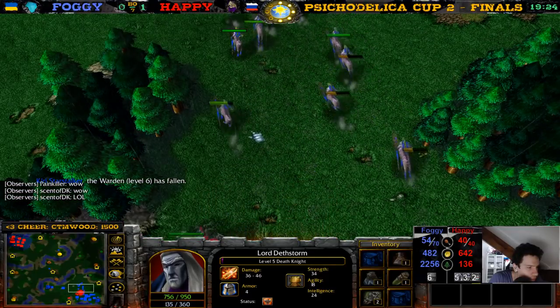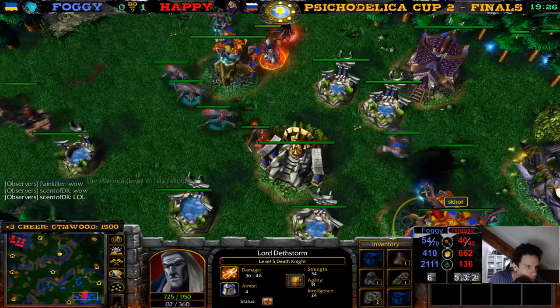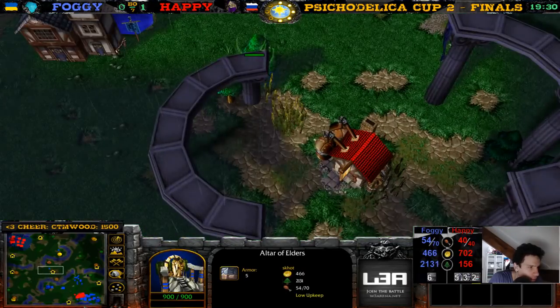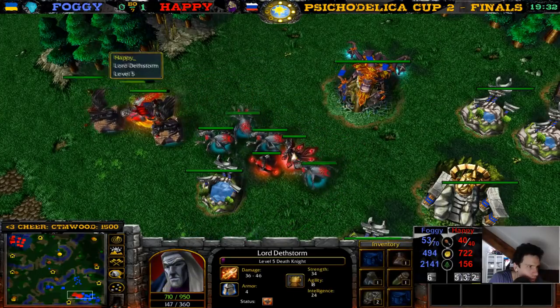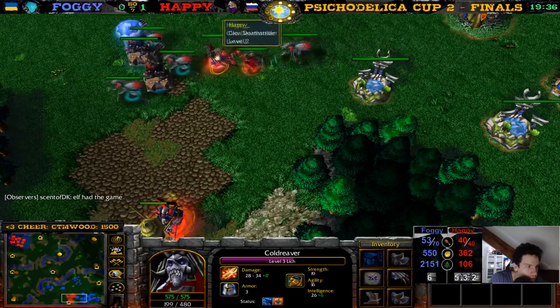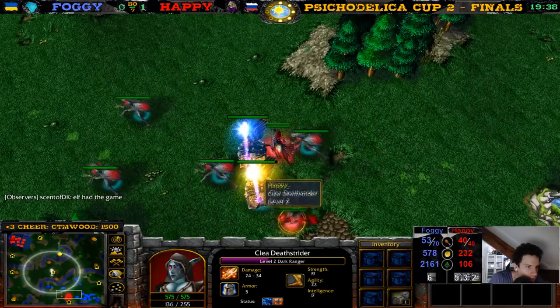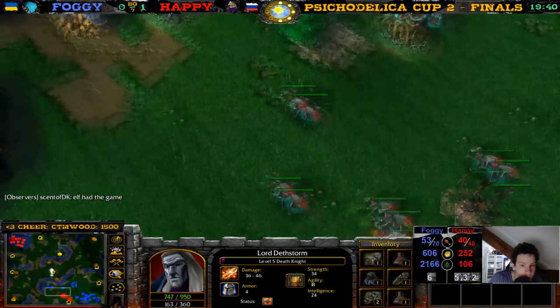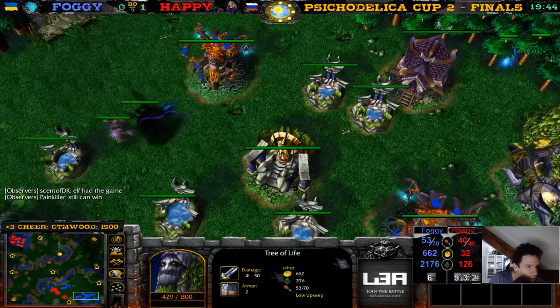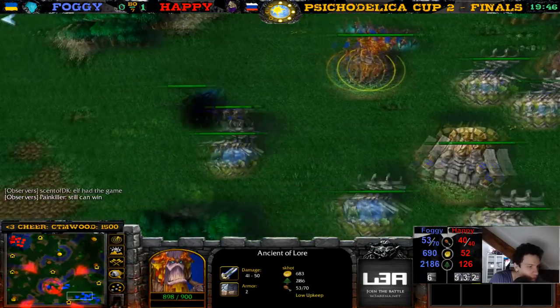I thought this game was over twice — that Foggy had won. Apparently I was wrong. He's going back to the center to rebuy the Warden. But if she can die there, she can die again. This time we have level three Coil — the Warden just died when we had level two Coil. Next time she comes back there will be level three Coil. Let's see how fast she dies then. But do we have Master Bears yet? He's getting Master Bears.